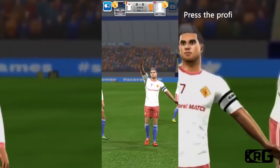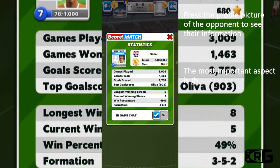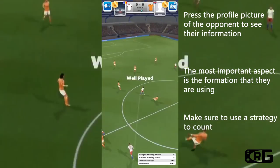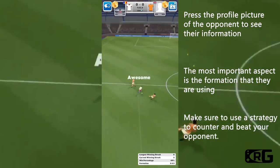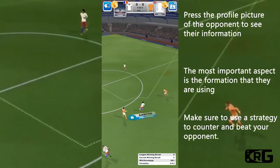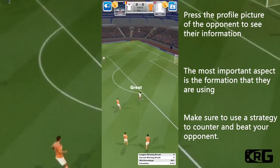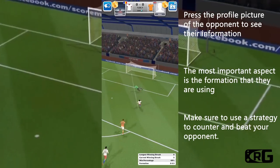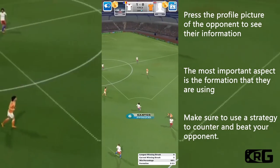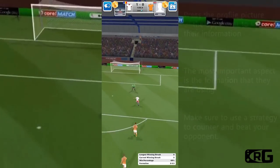Unfortunately, during the match you only find out which player types your opponent has when they make certain actions with them. However, not all of you know that you can find out valuable information about your opponent by tapping their profile picture. Here you can see the opponent's win rate, scored goals, played matches, and most importantly their formation in the current game. For example, my opponent in this match uses 3 defenders, which tells me that my 3 fast attackers will have plenty of chances to get into great scoring opportunities — which also happens. Usually I check this information at the beginning of every match.